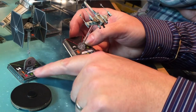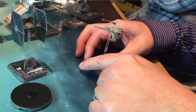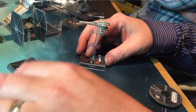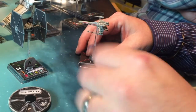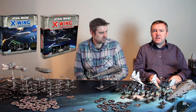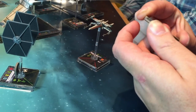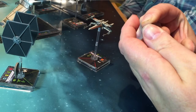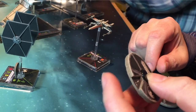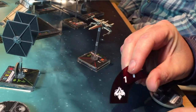You put the dial down next to the ship. Each ship has a pilot skill - this X-Wing character has a high pilot skill of eight, this TIE fighter is just a rank-and-file pilot skill one. Ships maneuver in order of lowest pilot skill first, so the TIE fighter would go first. The idea is that higher pilot skill pilots get to see what everybody's doing before they move.